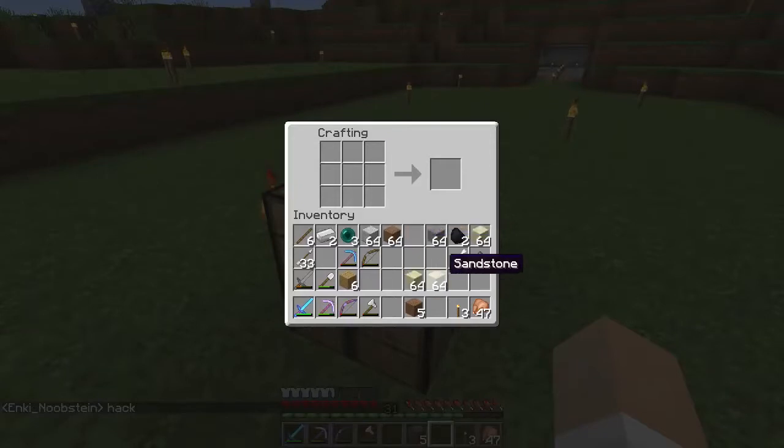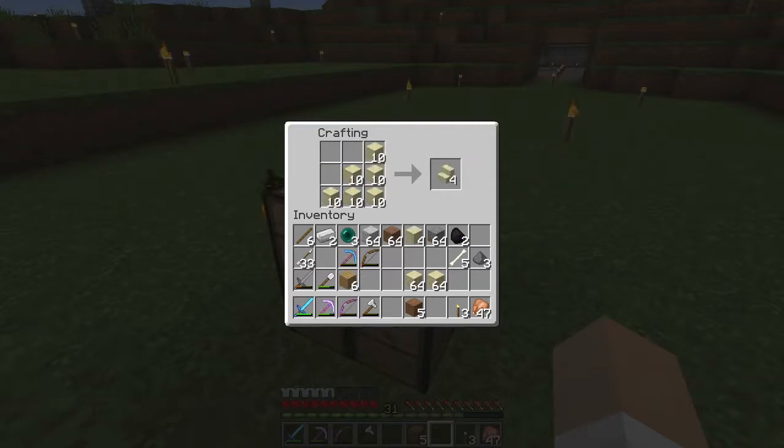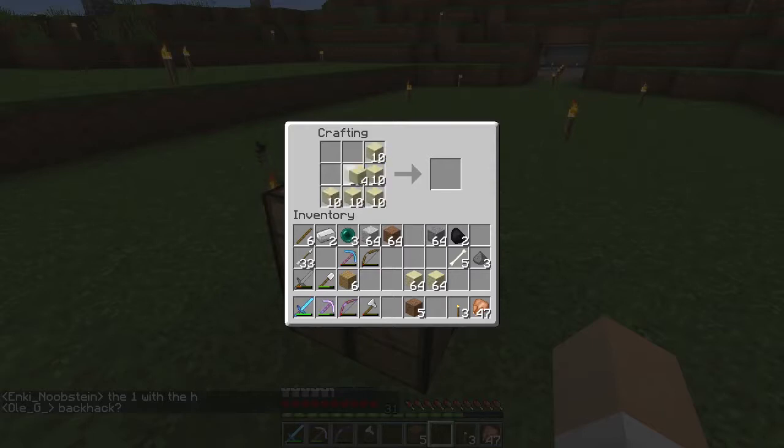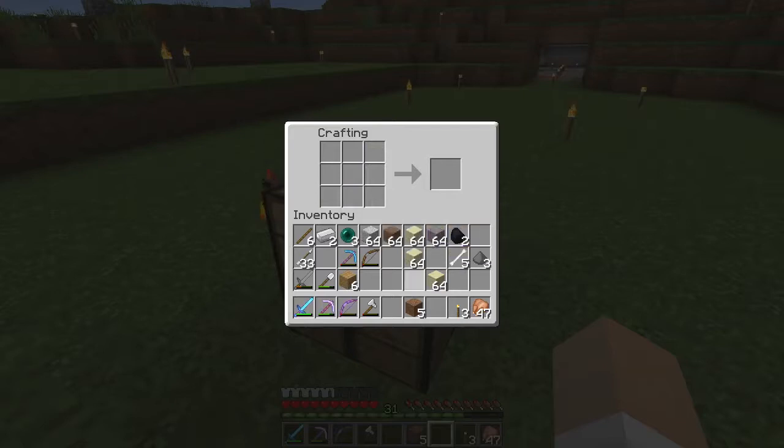I went ahead and got some sandstone, and I am making it out of sandstone. Now I'm going to have some smooth sandstone — wait, can I make stairs? You only get four from smooth sandstone? That is just stupid. And it's the same with regular sandstone. What the heck. Anyway, my mind's going to get a little crazy today.